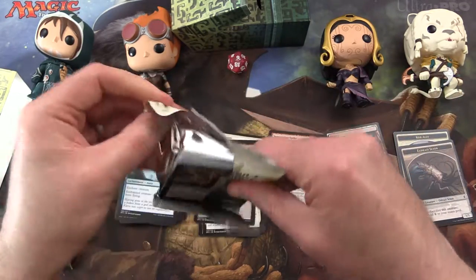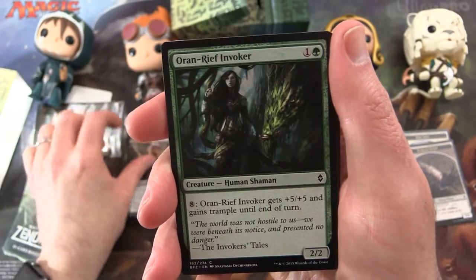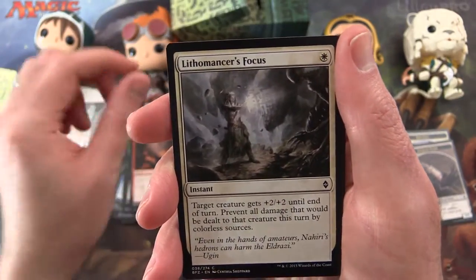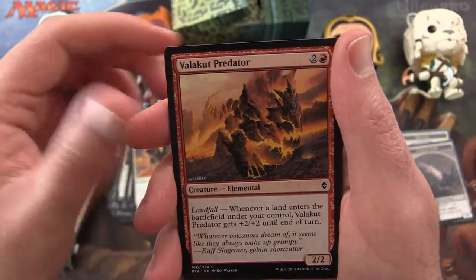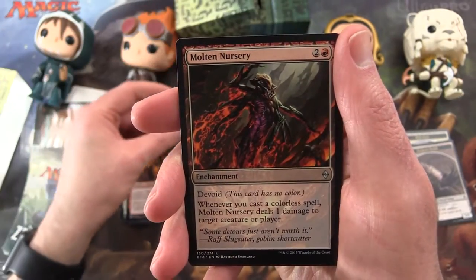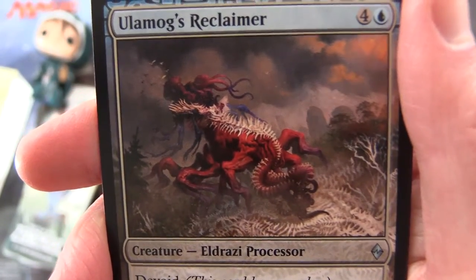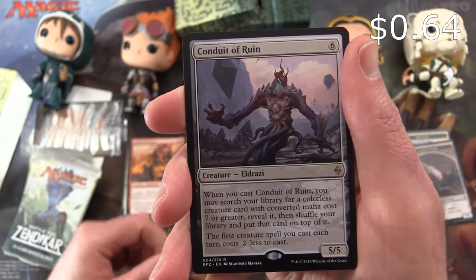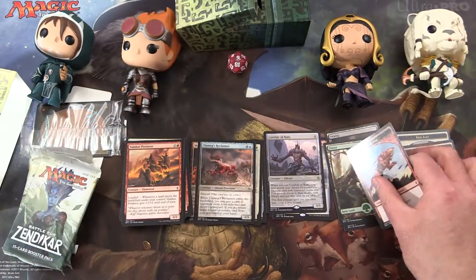Okay, next one. We get Voracious Null, Ondu Champion, Brilliant Spectrum, Nirkana Assassin, Boiling Earth, Lithomancer's Focus, Cozilek Channeler, Vestige of Emrakul, Curio Griffon, Valakut Predator. Uncommons: Tunneling Geopede, Molten Nursery again, Ulamog's Reclaimer - looked a bit like a dragon or a crocodile. And the rare is Conduit of Ruin. A forest and an elemental token with trample and haste.